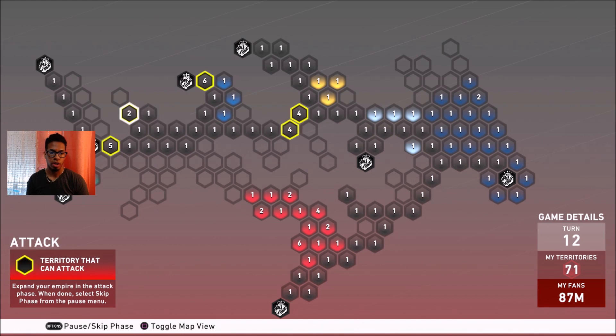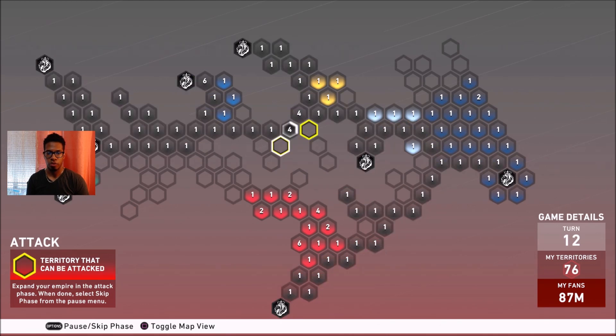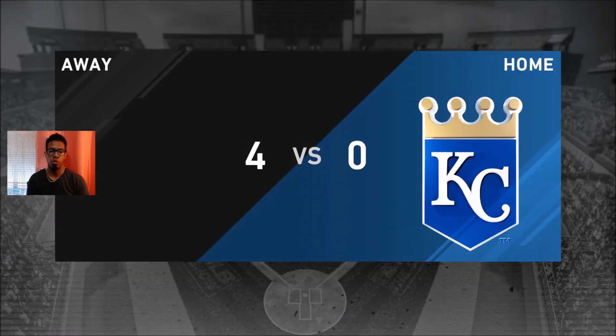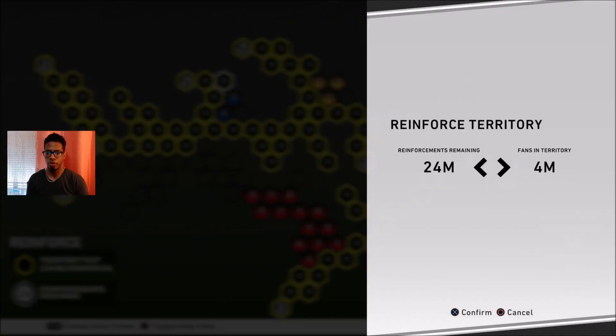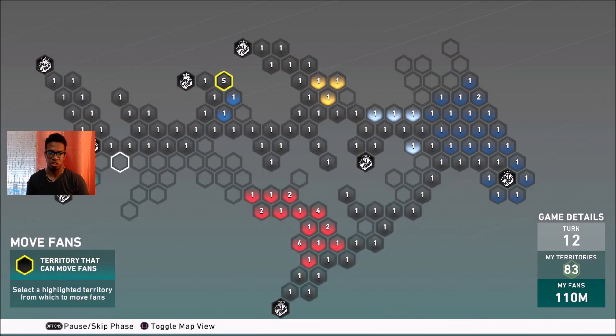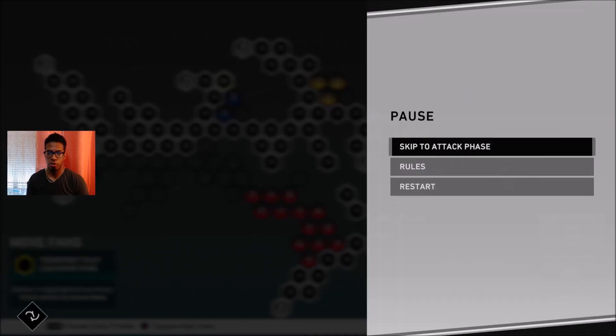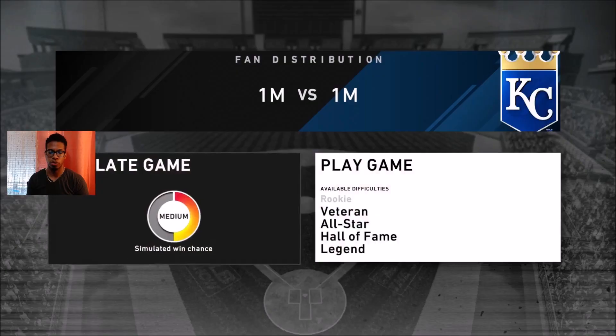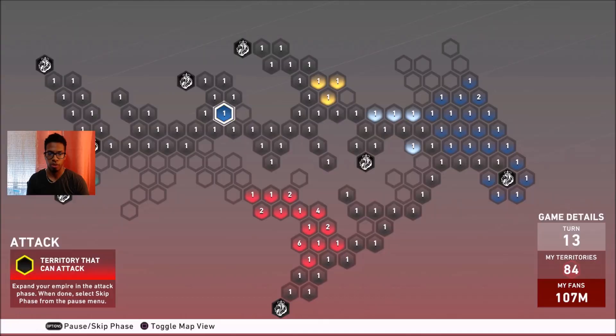No hidden rewards in that area. Filling out these territories gives us more fans to reinforce, and with more fans the simulated games go a lot quicker. I'm reinforcing to five here and stacking the rest on this side to go after the Miami Marlins as hard as possible. The Kansas City Royals didn't want to give up their remaining territories and beat us twice — that's fine.